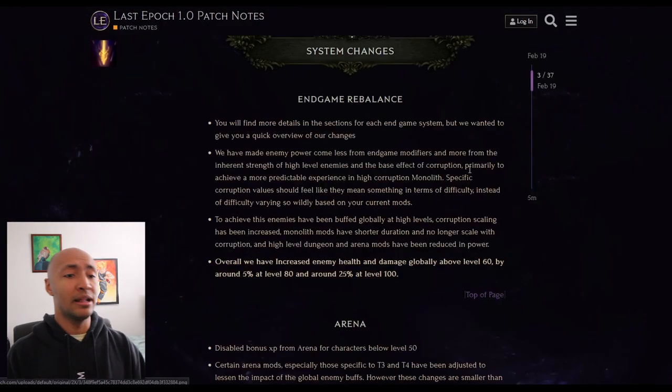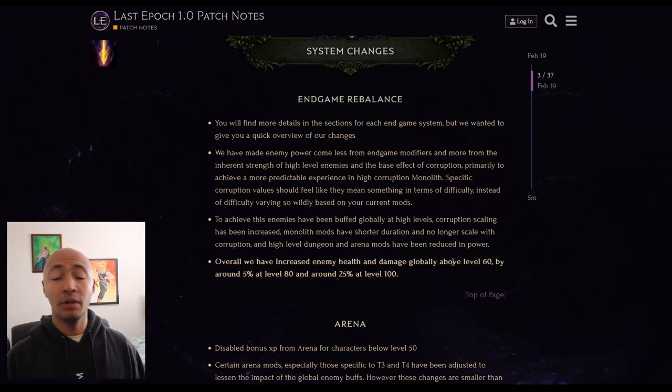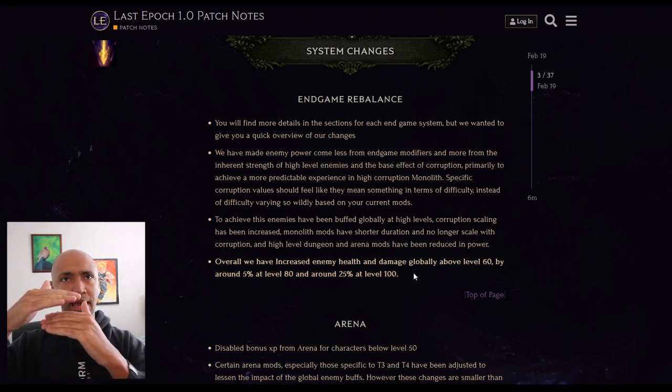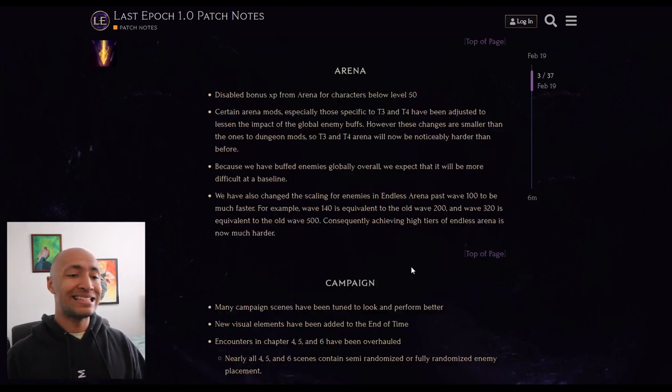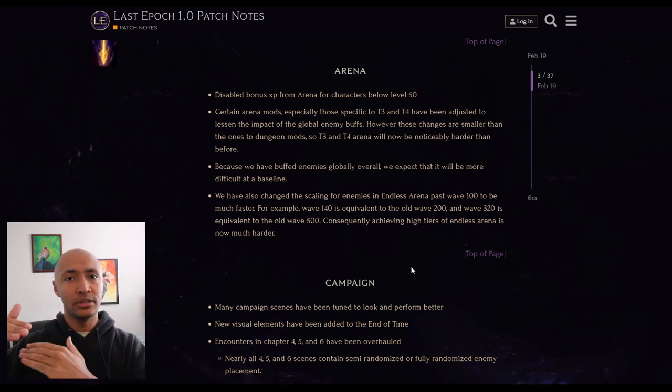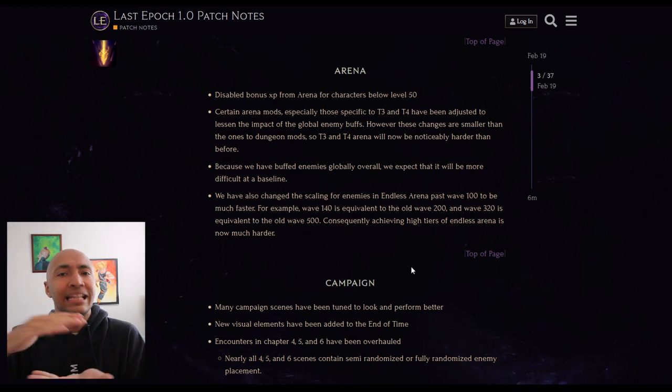Endgame rebalance. Enemy health globally above level 60 has increased by around 5% at level 80 and 25% at level 100. This is because they changed the way corruption scales in the endgame - things are going to be slightly higher base strength, corruption is going to scale up more quickly and also be more densely scaled. For the arena and dungeons, enemies will have a baseline higher difficulty.